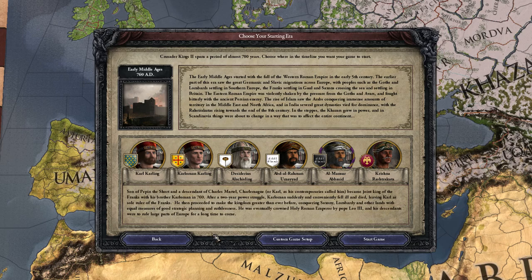Karl Carling. Son of Pepin the Short, and a descendant of Charles Martel, Charlemagne — or Karl, as his contemporaries called him — became joint king of the Franks with his brother Karloman in 769. After a two-year power struggle, Karloman suddenly and conveniently fell ill and died, leaving Karl as sole ruler of the Franks. He then proceeded to make the kingdom greater than ever before, conquering Saxony, Lombardy, and other lands with equal measures of good strategic planning and ruthlessness. It was eventually crowned Holy Roman Empire by Pope Leo III, and his descendants were to rule large parts of Europe for a long time to come.